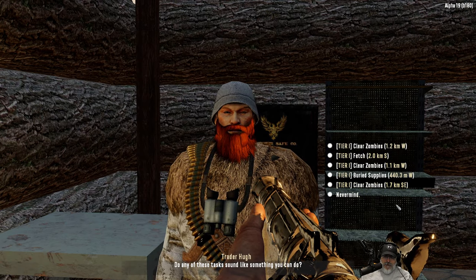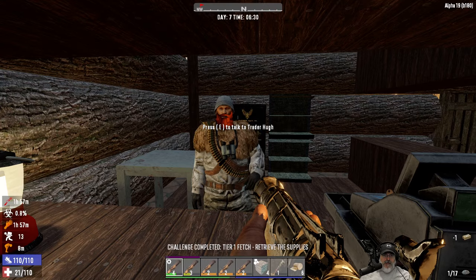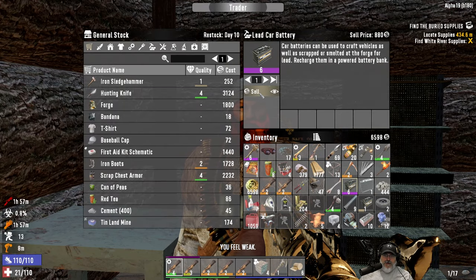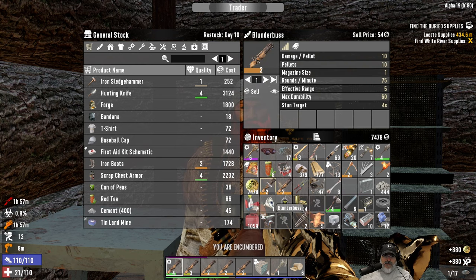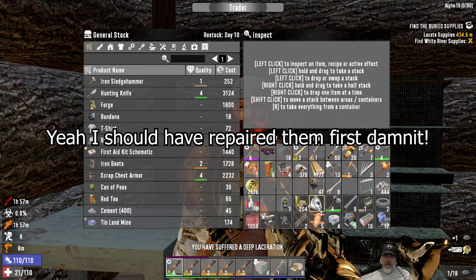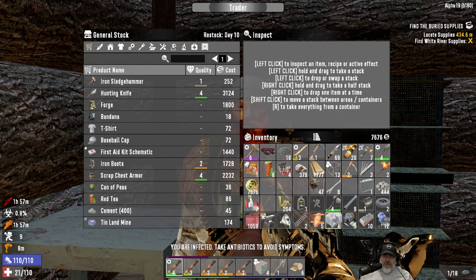We do want to take another job from you, and since we're going to get the minibike we'll go ahead and take the buried supplies, but we'll wait till we get the minibike before we actually do it. Let's take a look at your inventory — I'm going to sell you this, make a nice little chunk of change there. These were extra items that I brought over to sell to him. So we got our headlight — an engine is all we're missing to make the minibike.